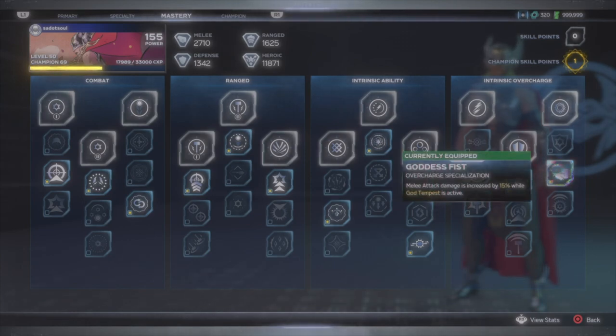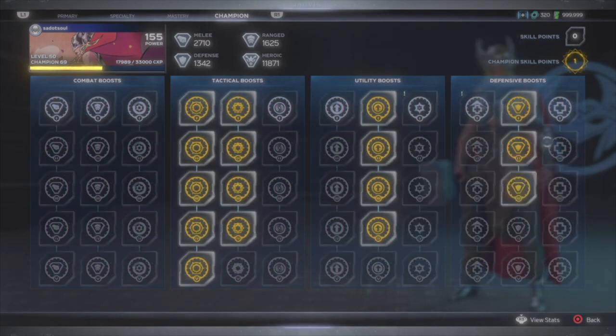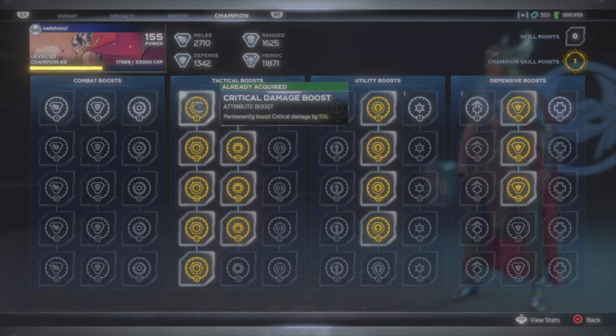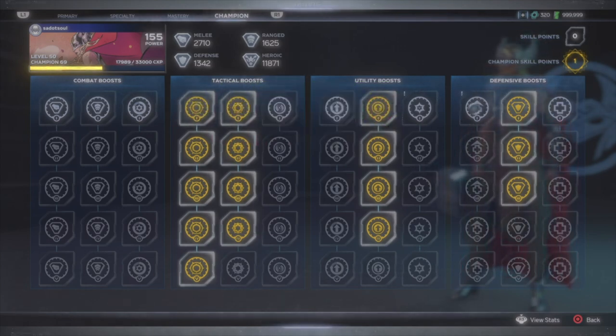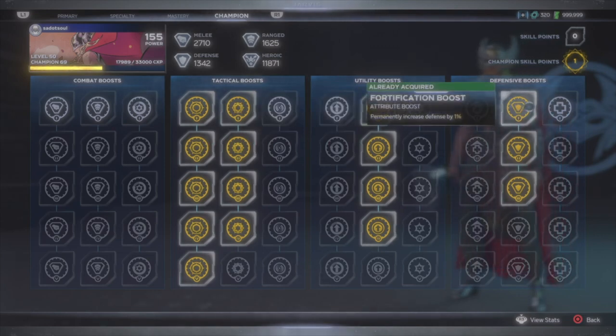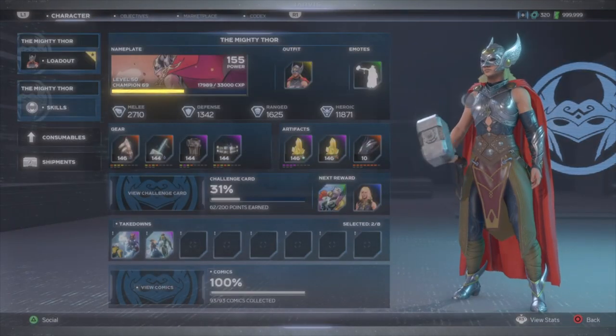The champion system still sucks — the only ones worth investing points into are critical damage, critical chance, perk chance, and fortification.